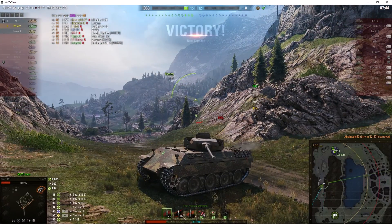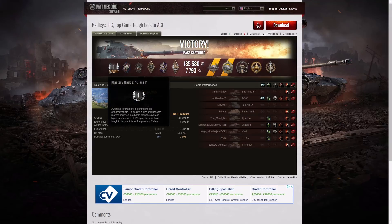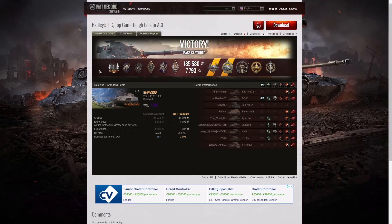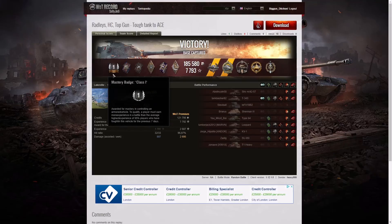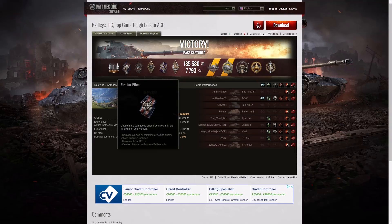Nicely done, Heavy 999. Here are the end-of-battle results. It was a First Class Tanker for Heavy 999 in the Panzerkampfwagen - and in fact that's the first time he's had the First Class Tanker in this tank. It's quite an OP medium tank, really, because it tends to go into tier 5 and tier 6 battles where it can dominate. This was a tier 6 battle. Let's have a look at the awards.